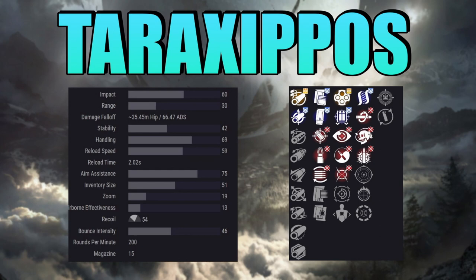In the barrel category, we have Arrowhead Brake, Chambered Compensator, Corkscrew Rifling, Extended Barrel, Fluted Barrel, Full Bore, Hammer Forged Rifling, Polygonal Rifling, and Small Bore.